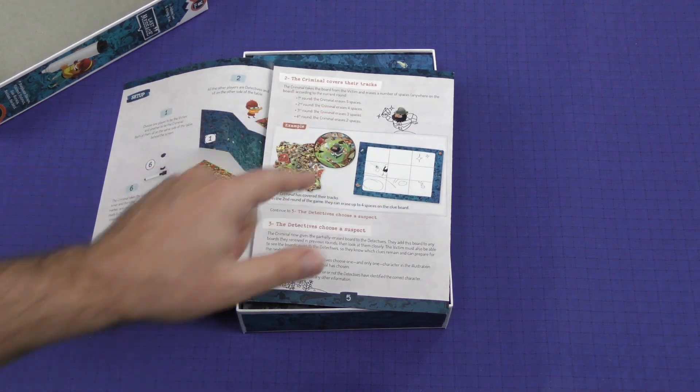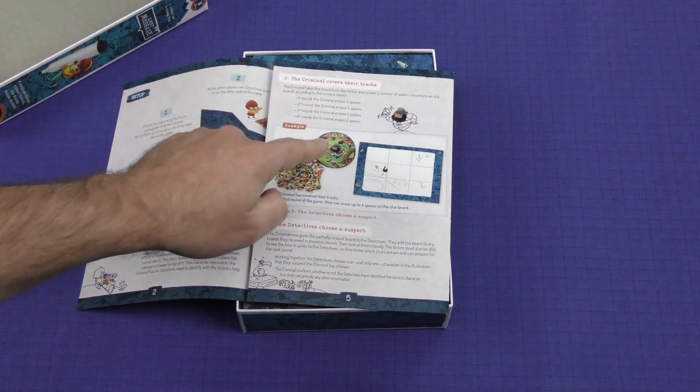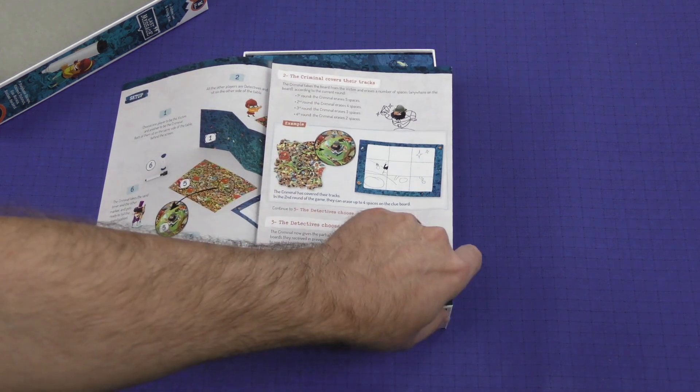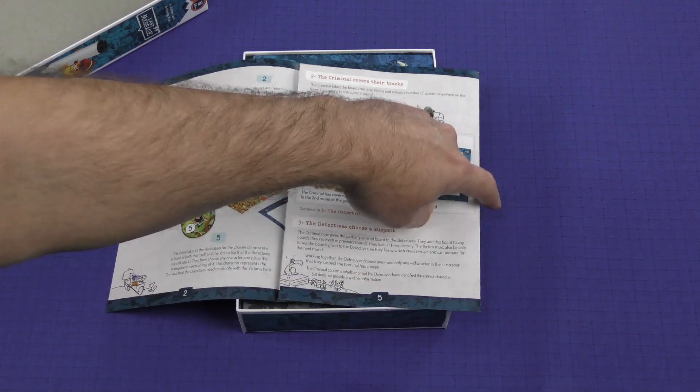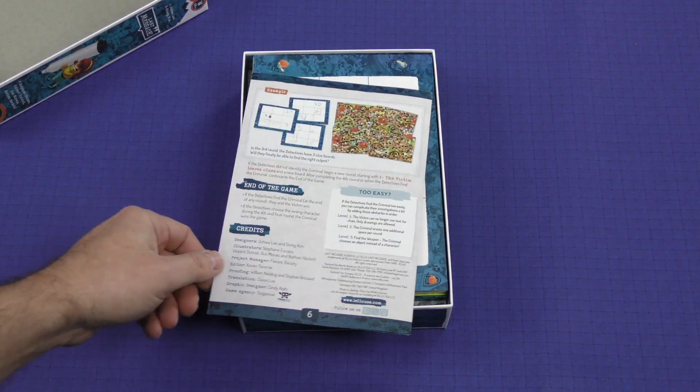The criminal takes the board and erases a number of spaces based on the round: in the first round, five spaces, then four, then three, then two. And then they show it to the detectives, who try to figure out who it might be based on the clues they're given.